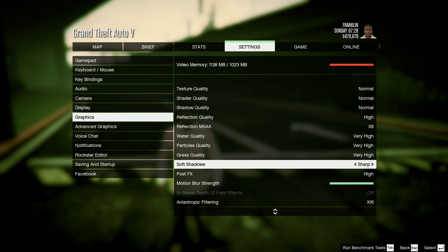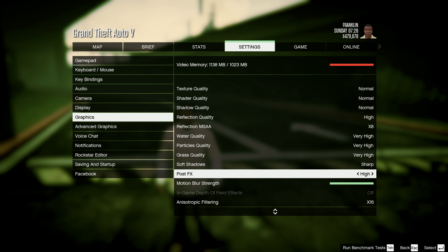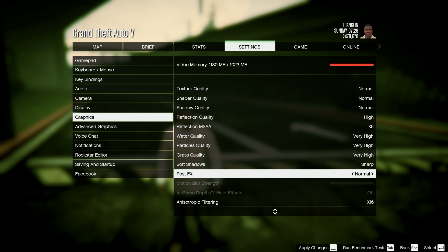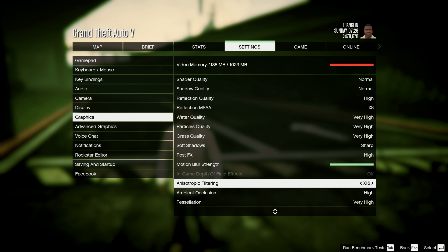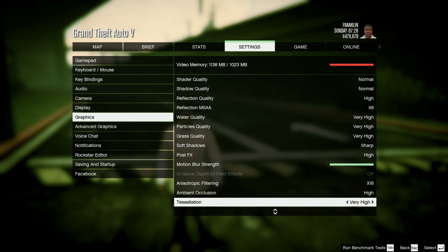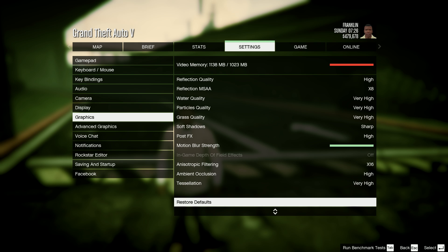Sharp shadow is set to sharp. Post FX is high — don't go very high because it will affect performance a bit. Anisotropic filtering is x16. Ambient occlusion is high, and tessellation is very high. Those are my settings.